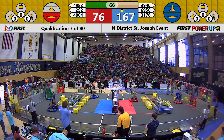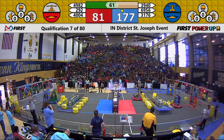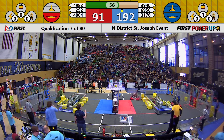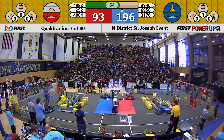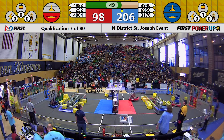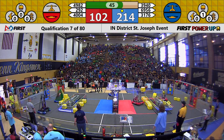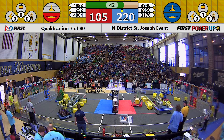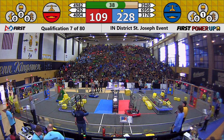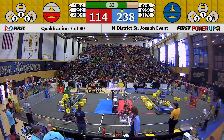3940 is back in action, going for another cube, and they're looking to put it up onto that scale and attempt to further increase their holding power on it. 292 raises up their cube — tipping back and forth from the higher center of gravity — looking to place that cube up on their scale, trying to take back control from the blue alliance.